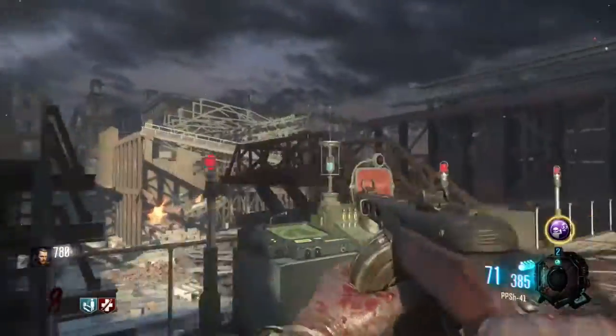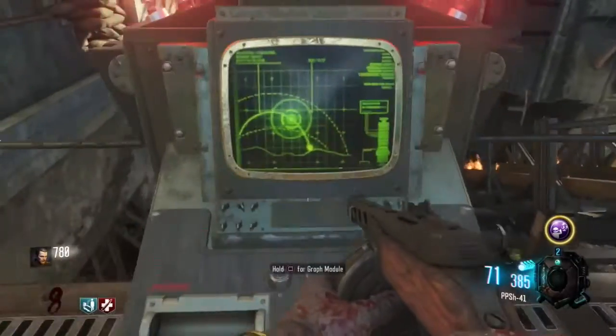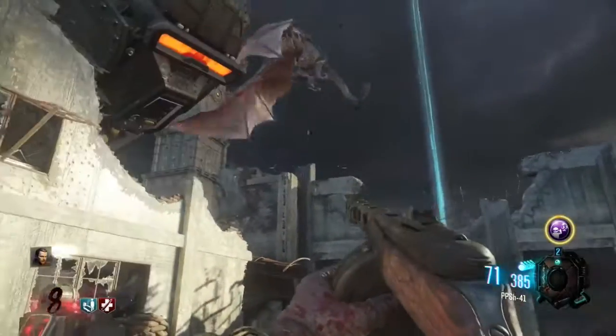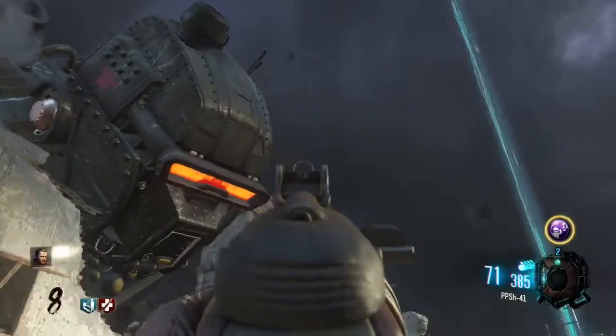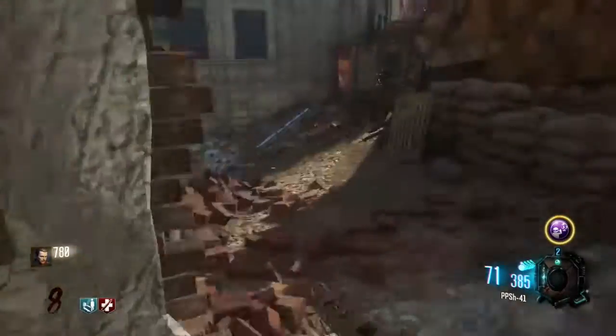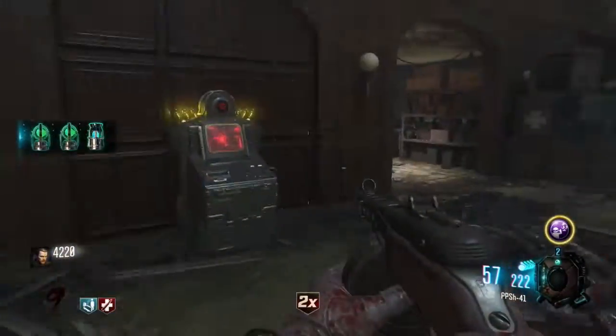The third location is right up here next to the dragon spawn. Go ahead and make sure it has the right colors, put it in. Look for where the module falls all the way across the map. Now just run to it and repeat that process. Once it opens up, pick up the third and final piece.